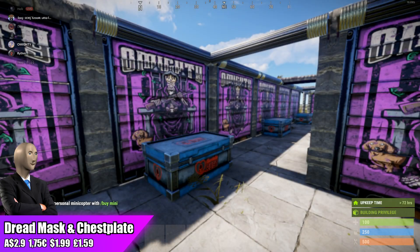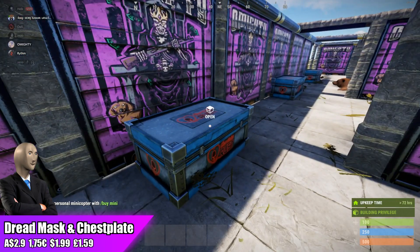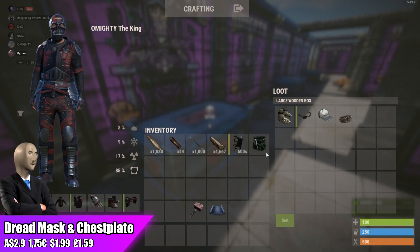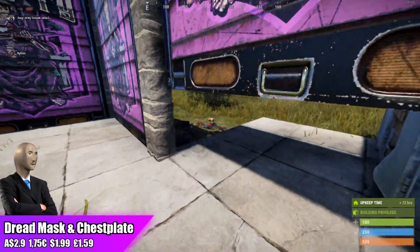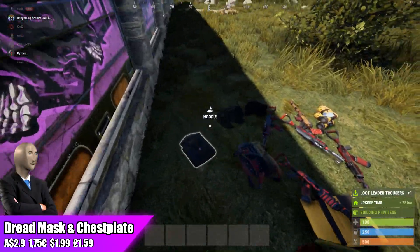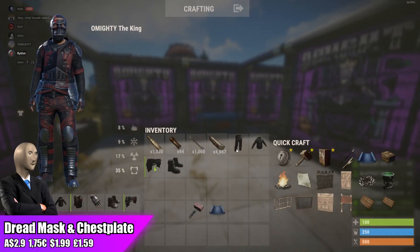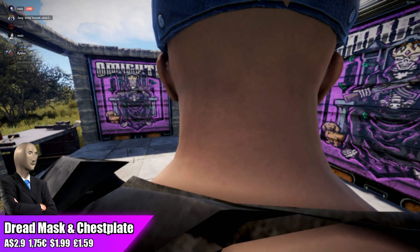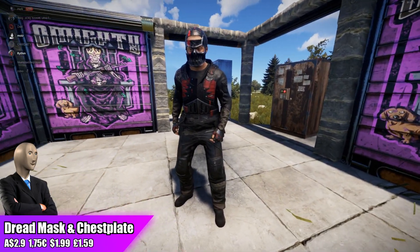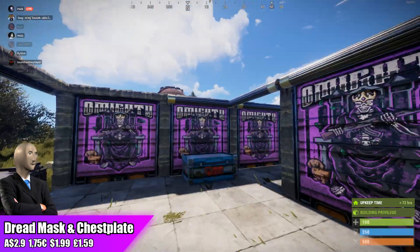The only problem is they are going for $2.90, which makes it a little harder to flip as a short-term investment. But overall I still see potential in the Dread Mask and Dread Chest Plate, especially as long-term items. Unless you have a small Steam wallet, I will recommend investing in the Dread Set for this week.